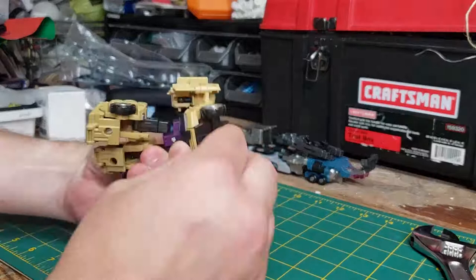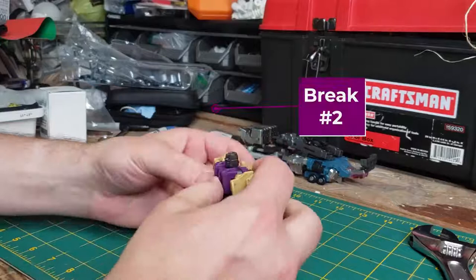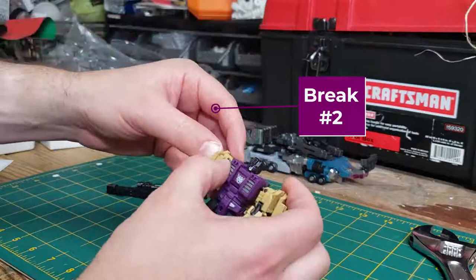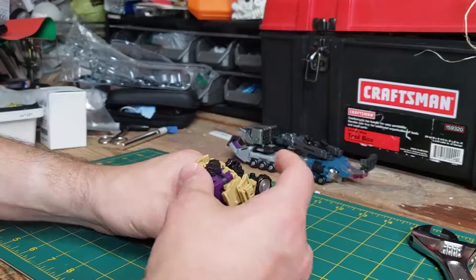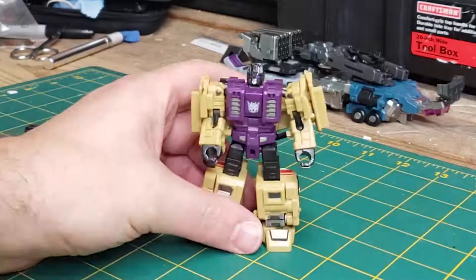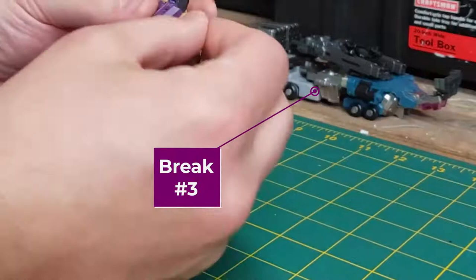Only one little piece came off this time — but it happens every time. Once you do that, the back clicks in better, and there it goes. So you get a little Swindle, and I do emphasize 'little' — it doesn't seem to get much bigger when he transforms. And here it is — this piece is coming off again. It fits in with little pegs, it's not glued; it just fits. I'm tempted to glue it but I'm afraid it'll break. I'd rather it fall off and come back on.